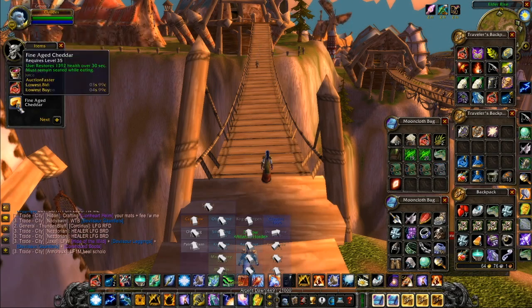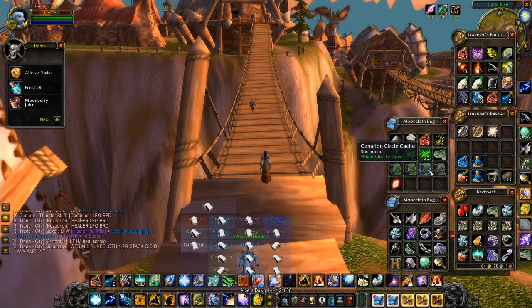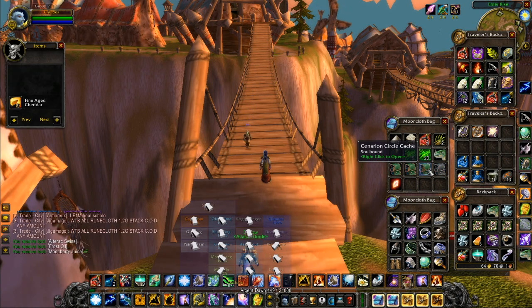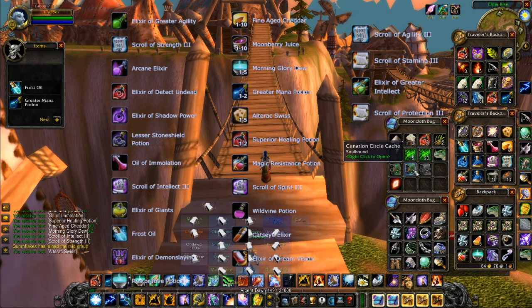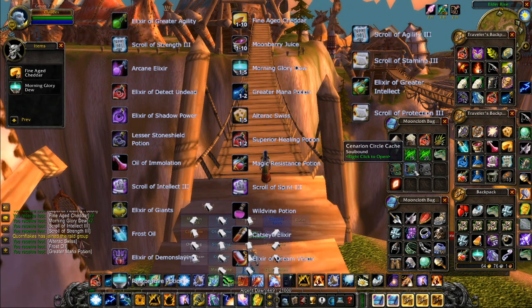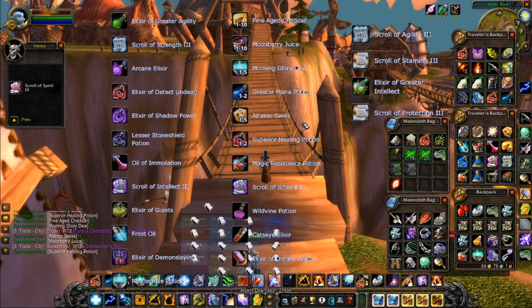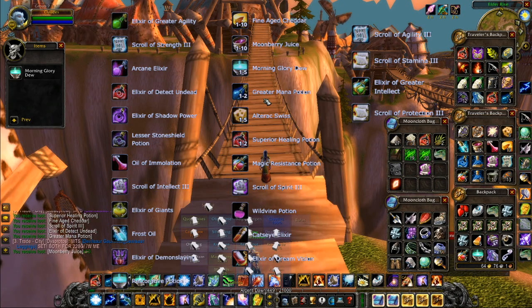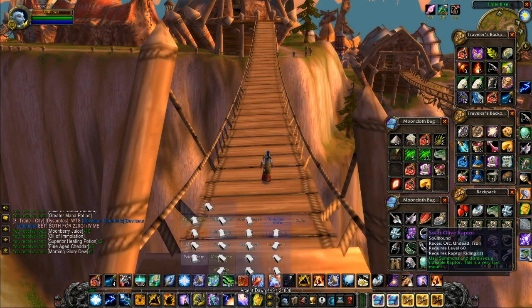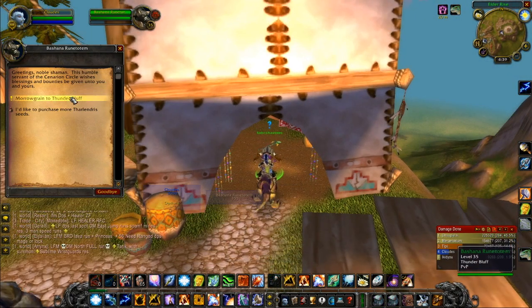Hey everyone! As you can see here, I'm opening up Cenarion Circle Caches, which contain a number of different potions and elixirs, including the Restorative Potion, the Elixir of Giants, Arcane Elixir, Oil of Immolation, Elixir of Demon Slaying, Potion of Shadow Power, and Frost Oil. These caches are very simple to obtain, so let's walk through how you do that.